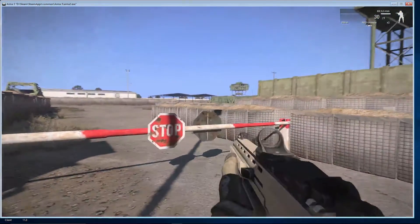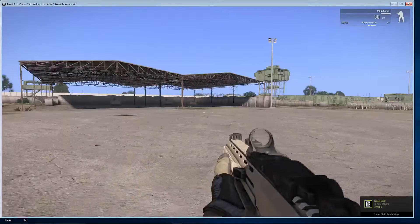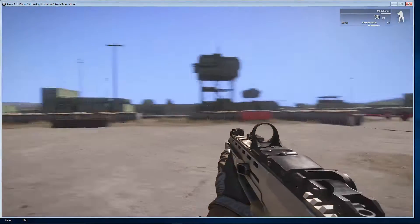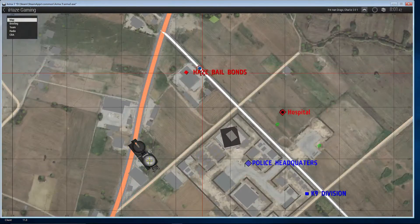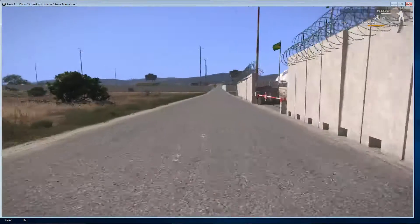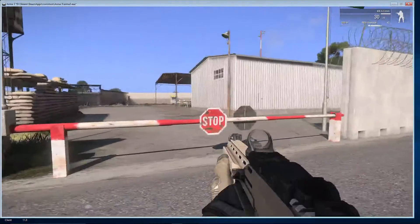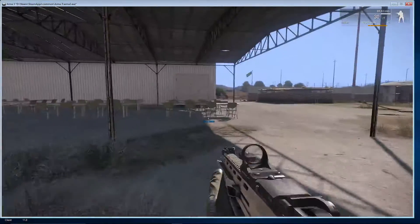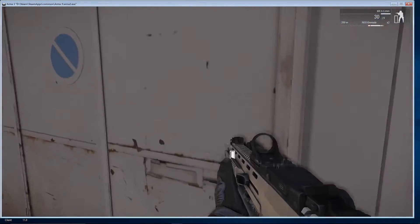Everyone knows what the inside looks like - boss has got some fortifications. NPCs, laptops, etc. Federal reserve cams. Let's go over to Hayes Bail Bonds, next door to the police. There are holding cells and stuff inside that.